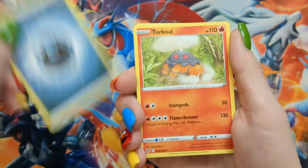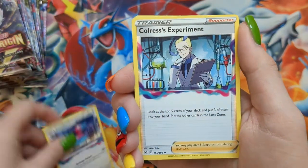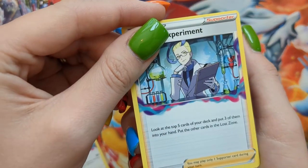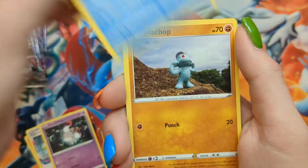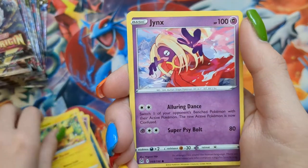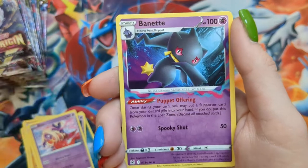Pack nineteen: Dark Energy, Torkoal, Porygon 2, Colress's Experiment — that card really likes me, actually kind of looks like my husband, so that's exciting, sorry — Hisuian Zorua, Snover, Machop, Pikachu, Jinx, Reverse Volo, and a Bayonet.